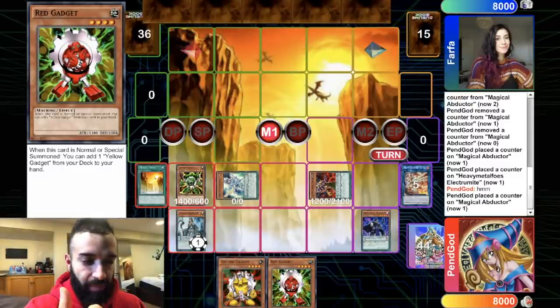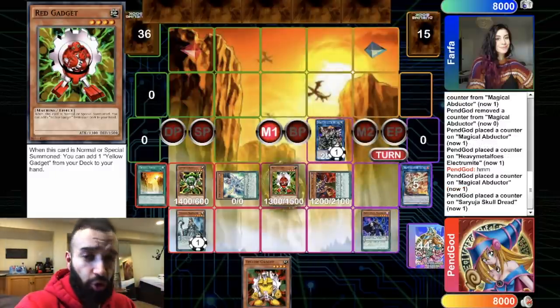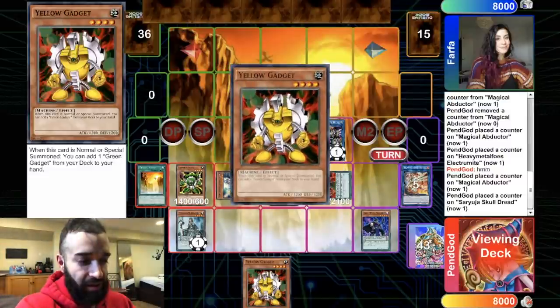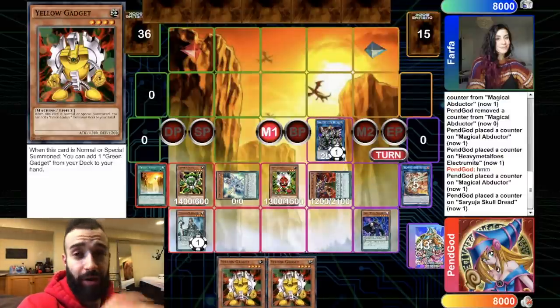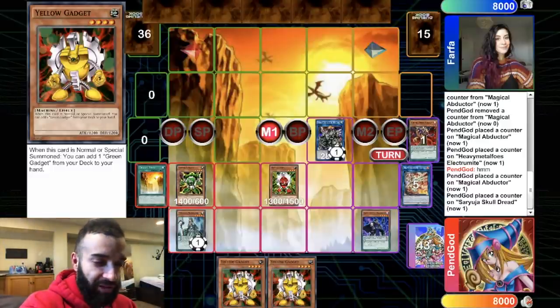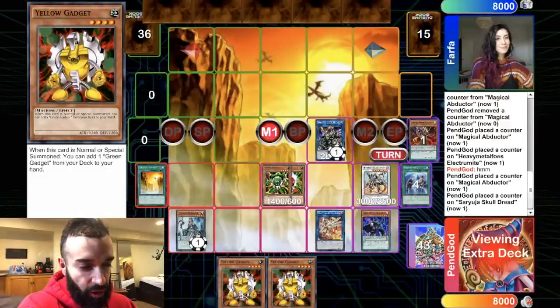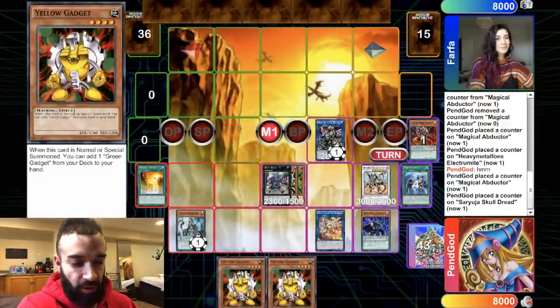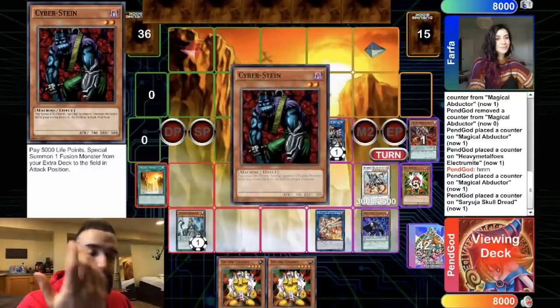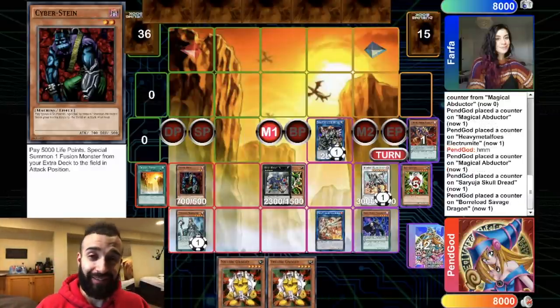It's the same combo I showed in my other video — you're really just utilizing your normal summon and pendulum summon to take advantage of the gadgets and bring out Naturia Exterio, which is incredible. He's playing Draco Pals, old school Draco Pals. We're not playing the best version of pendulums, but Gadget Pendulums are so fun — you get so much pluses. Anytime you can resolve Cyberstein it's pretty sick.